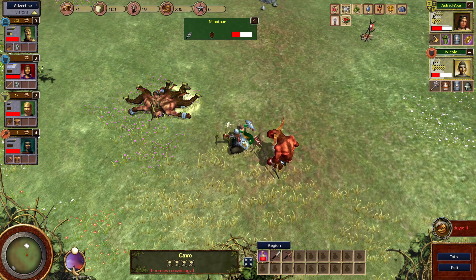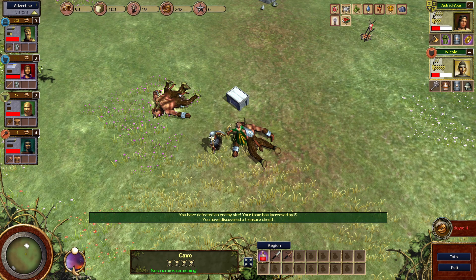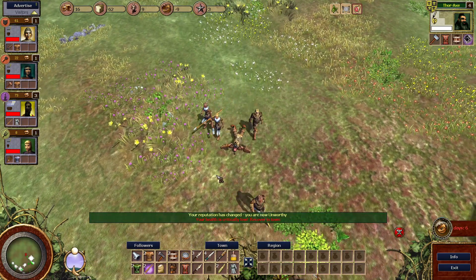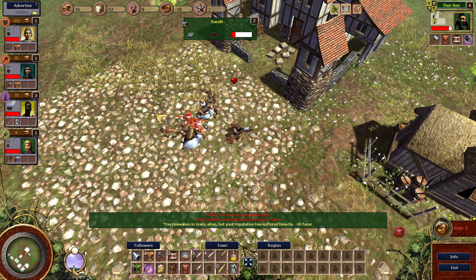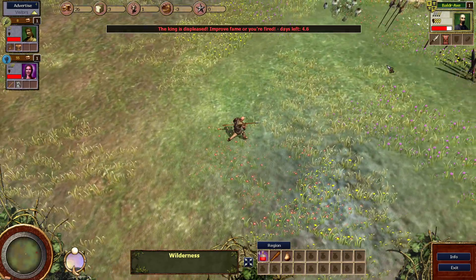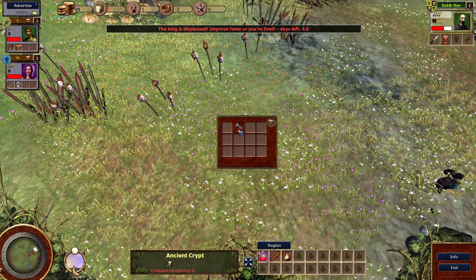You can't actually die in this game — you respawn right back in town and lose a ton of fame whenever that happens. Doing that repeatedly is about the only way you can actually lose, because as long as your fame remains over zero you won't run into any problems. Once it goes below zero the game gives you a message saying the king is displeased and you have about five days in-game to get back to positive fame. If you somehow can't manage that — say on the hard setting where enemies invade your town and you keep dying and respawning right into them — you'll lose the game and your score will be posted as a negative.